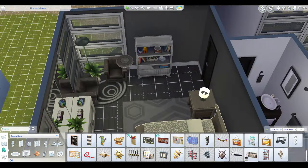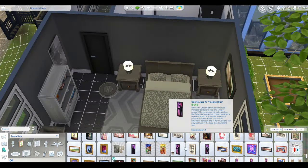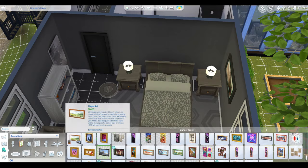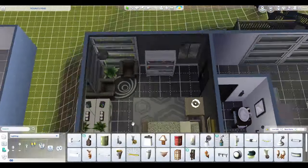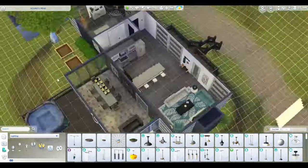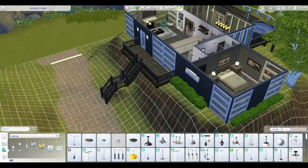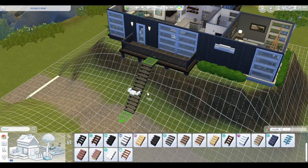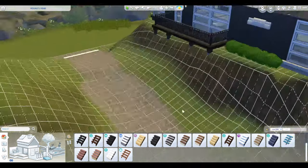I wanted to keep this trailer kind of that black, white, gray, modern look — with maybe a little bit of color here and there. I think it turned out pretty cute — cool, whatever you want to call it. I like it. I would probably move a sim into this trailer and play it, because this one's cool. If I was doing a family, I'd be in the double-wide.